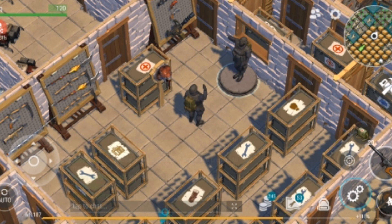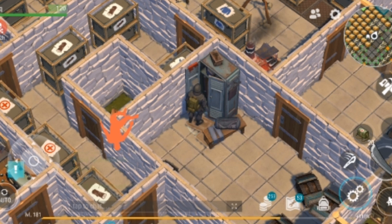They added the mannequin — which I believe was first suggested by Star Snack, though I could be wrong. The mannequin has 12 different poses and is a really cool item. You can buy it from the shop as part of the new Saint Patrick's Day packs, and because it's an aesthetic item, I think it's a great thing for Kefir to charge money for.